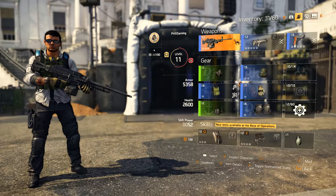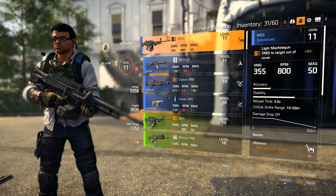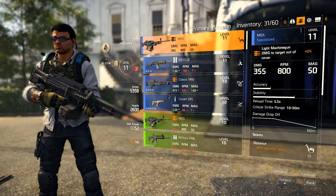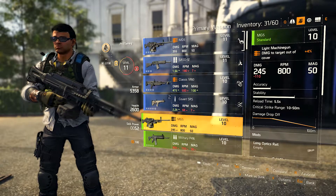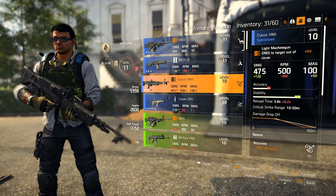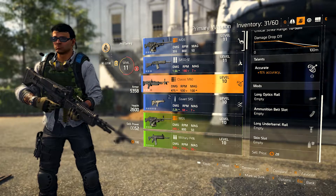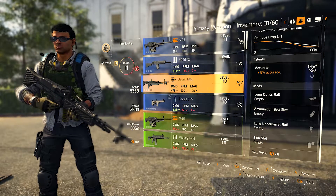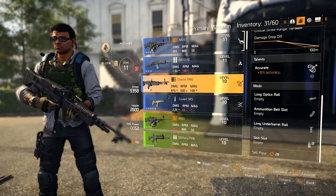Your weapons play a major role in how effective you will be against your enemies, between rate of fire, damage, and accuracy. The stats of every specific weapon you acquire guide you in what you will find most effective in combat — from RPM, damage, and bullet drop off. Green tier weapons will only provide reload time, critical strike range, and damage drop off. Blue tier weapons will start to roll certain talents like increased accuracy, stability, reload time, etc. So as you further progress, every piece of equipment will be beneficial to you in some way depending on your play style. With every increase in level, the weapon stats will change to show the change in level variance, so keep this in mind when scavenging new gear.